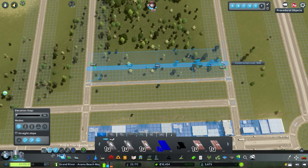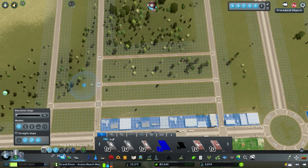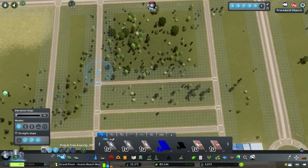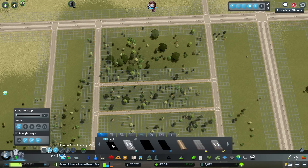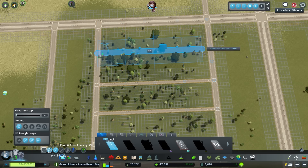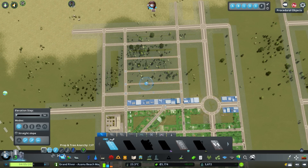We're effectively going to be making some in-town suburbs right now, so the goal is to have these look a little bit more squished together. And a wider road again. Not too bad - we'll try to mirror on the other side more or less.